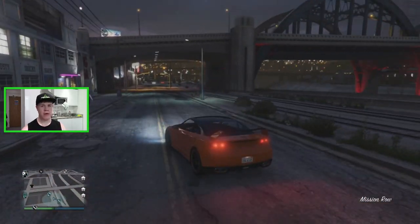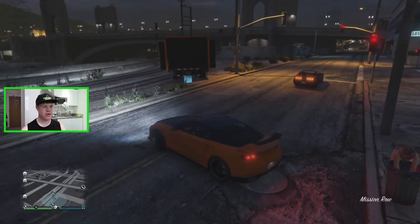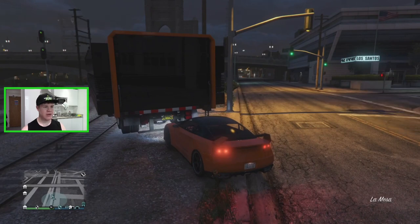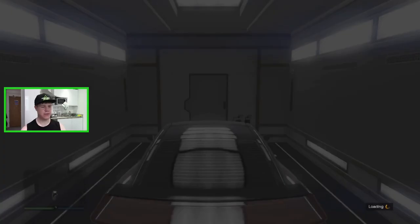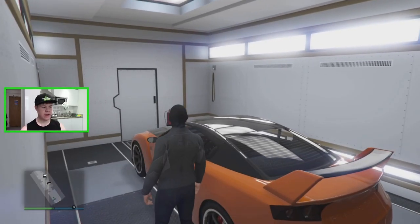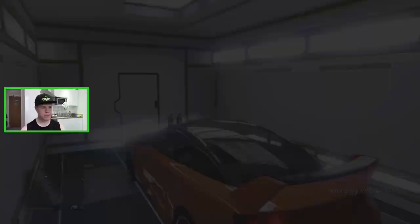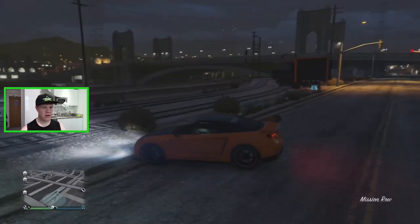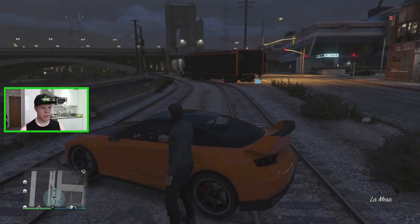Here we are over at the auto shop, and I've also parked my mobile operations center over here. What you want to do is just drive the free Elegy into your MOC and store it in there. Give it a second to load, and then just straight away drive the Elegy back out. Then drive a little bit away from your mobile operations center.